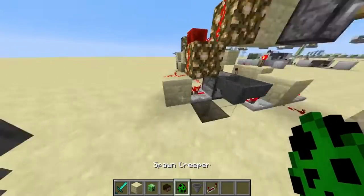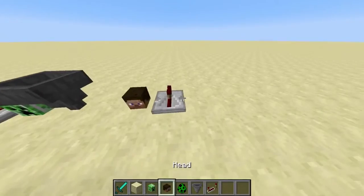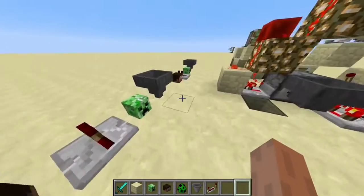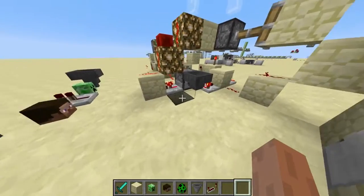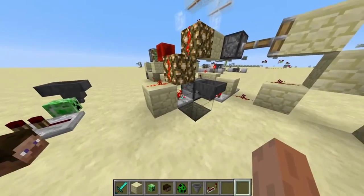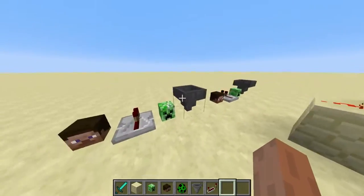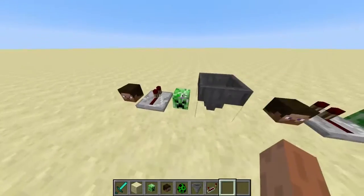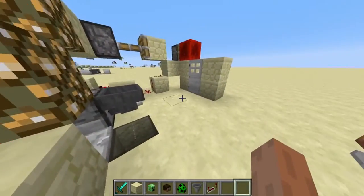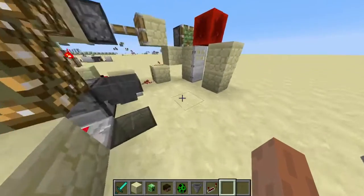If a creeper enters this block, the hopper will update and we can detect that. But the repeater won't update until the next tick. So basically the repeater will have one additional game tick of delay. You can also frame it as the hopper having one game tick less delay. But from the game code perspective, the repeater will have one game tick more delay. You can detect the difference between these two updating in the same game tick — meaning a player enters the string — versus the hopper updating one game tick before the repeater, which happens if an entity enters the string.